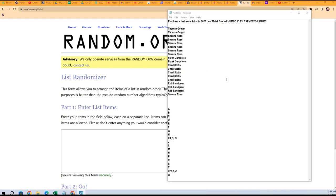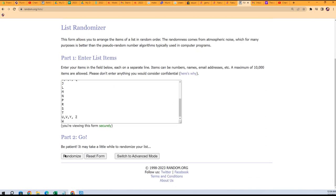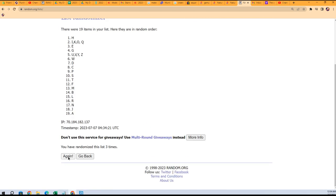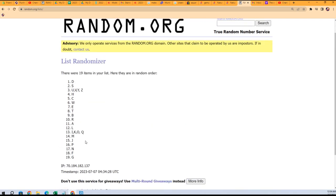Alright, Leaf Metal Football Jumbo 102 — here we go. We're gonna take the last name letters and jumble those up. First seven times through: that's two, three, four, five, six, and seven.